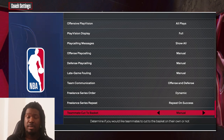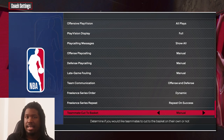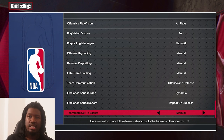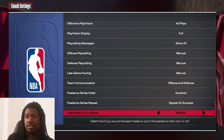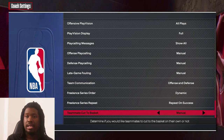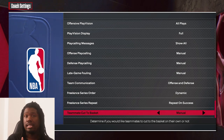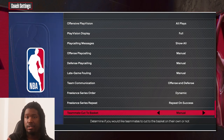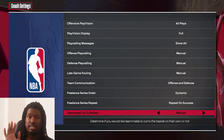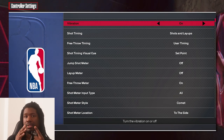This is especially good if you run five-out — players standing at their spot, and if you're going to the corner they get out of your way. Make sure you have that on manual so the AI doesn't cost you a turnover. I personally have terminal ball enabled ever since they added that feature back in the settings.